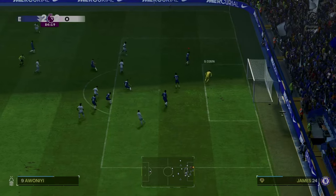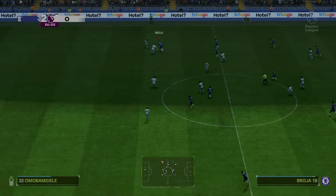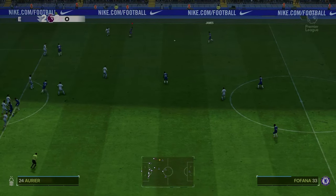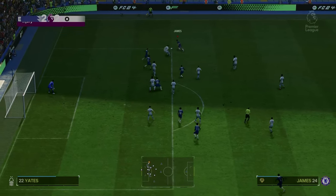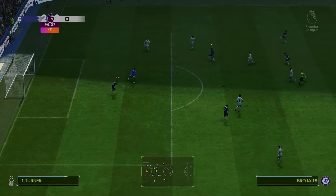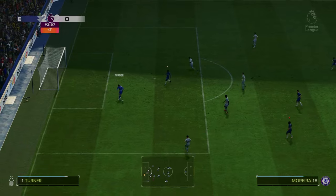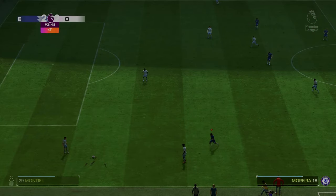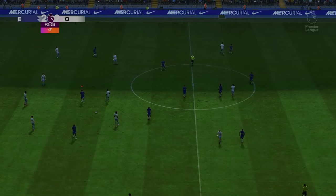Bournemouth come back again — saved by Costa. Maduweke and Brozier both come on. Brozier gets tackled. With three added minutes, James crosses to the back stick for Maduweke — Brozier can't get on the end of it. We just can't seem to find a winner. And that's full time — 2-2 with Forest at home. The team isn't gelling at the moment. A frustrating game. We're going to move on into the last game of the episode.